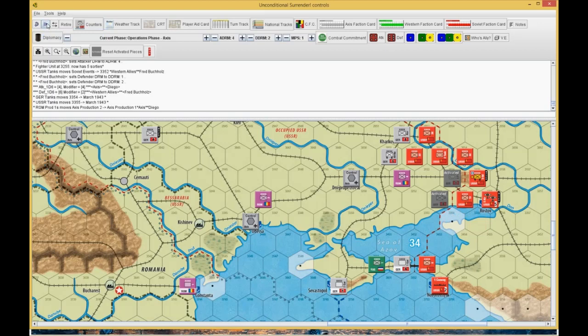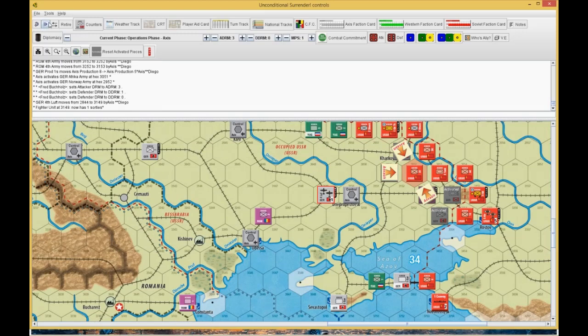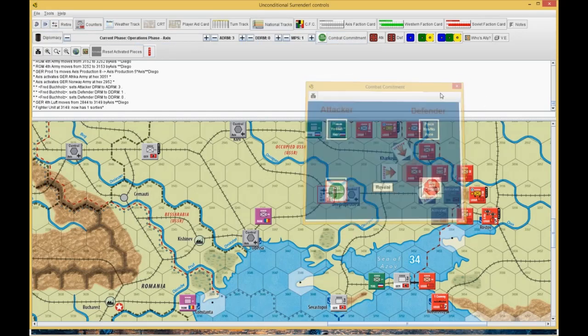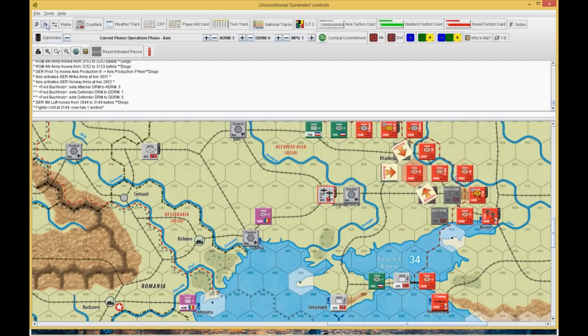Stuff goes back on the turn track. Next, he moves the Romanian in and assaults an infantry unit. He flew up an airplane before resolving the assault. In Combat Commitment, he committed and I chose not to — not worth trying to cut off the armored unit from supply, and it's stuck in that mountain hex anyway. He went up to 4 to my 0. He rolled an 8, I rolled a 1 — so I'm gone.